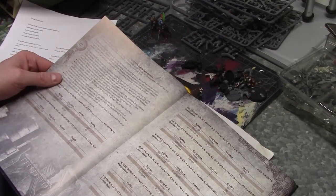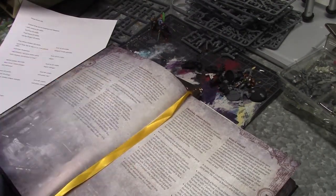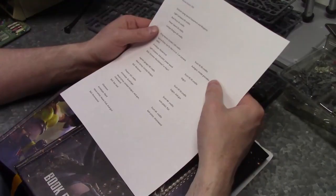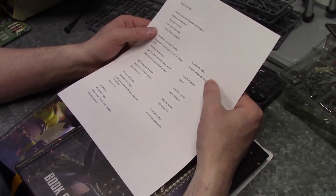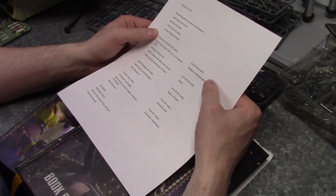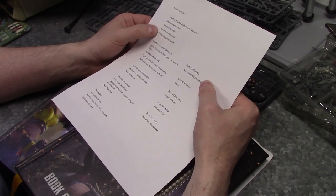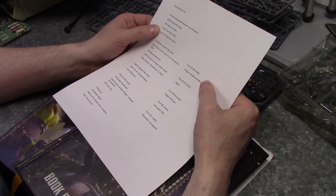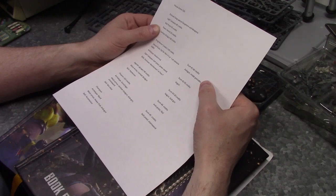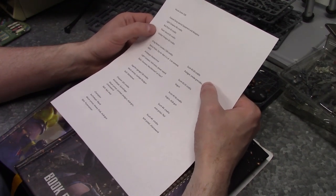The House Green outcast gang is going to be a delegation gang and their affiliation is going to be the noble House of House Green. When you take a House Green outcast gang you get some special equipment: light carapace armor, bolt pistol, power sword, sword, and combat shotgun. These can be for anybody in the gang because that's what comes with the delegation.